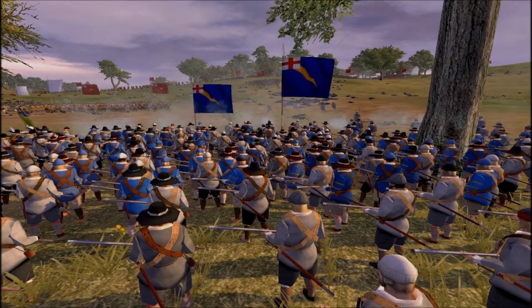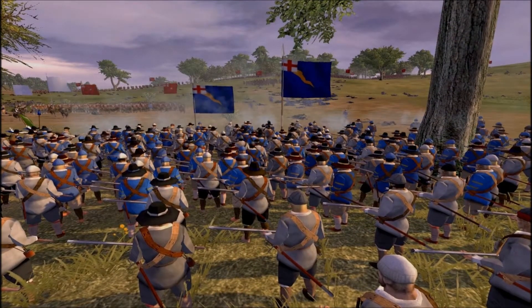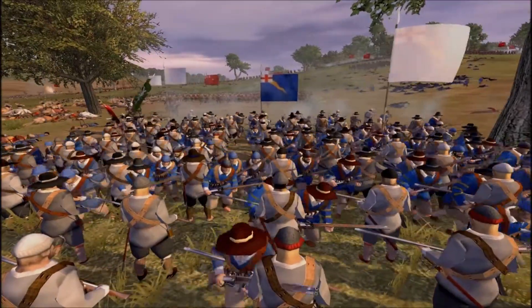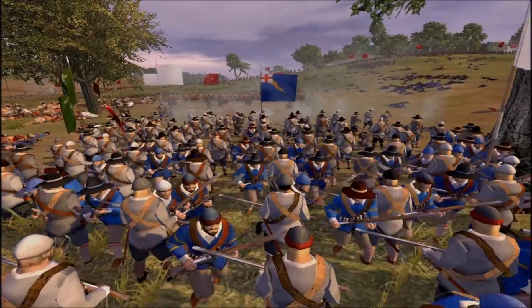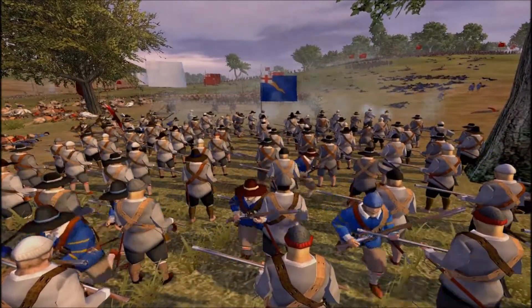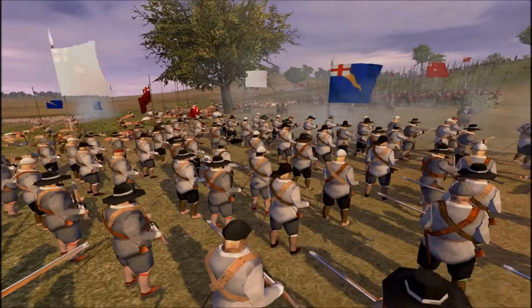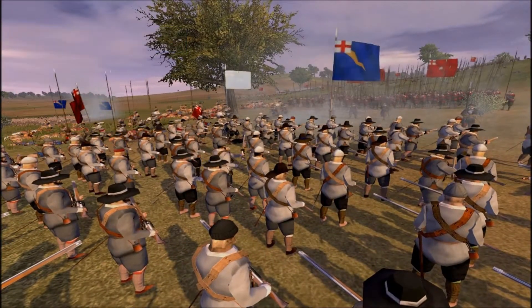Here are some more enemy musketeers — again a little bit of bunching up, so the company in the rear is not firing. One of those two companies was just totally overlapping. One of those two companies has been routed; the other one is holding their ground.